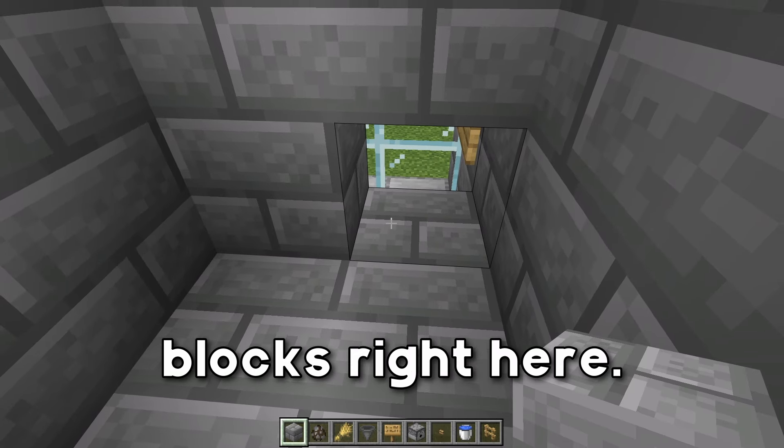We're going to leave those temporary blocks because they'll make it really easy to break later. On the side of the farm, we're going to grab our blocks and create a staircase going all the way up to the top, so we can get two adult cows inside this area. I'm just going to go ahead and spawn two in — imagine you lured these guys and you're bringing them over to your farm. We're going to bring them up and then push them into the water, bring this cow up here and push him into the water as well.